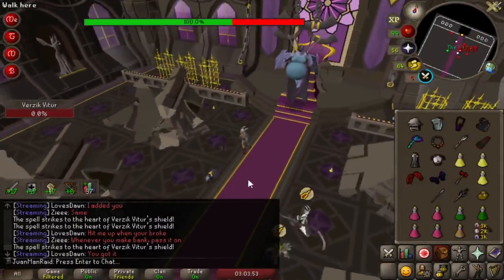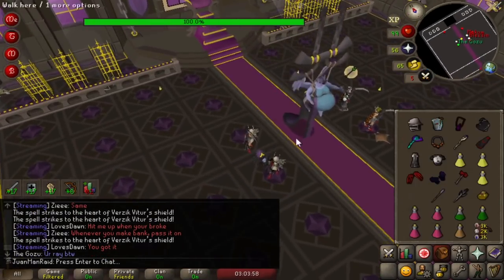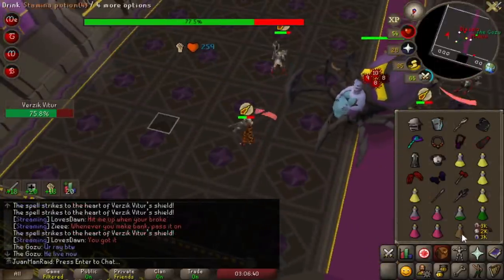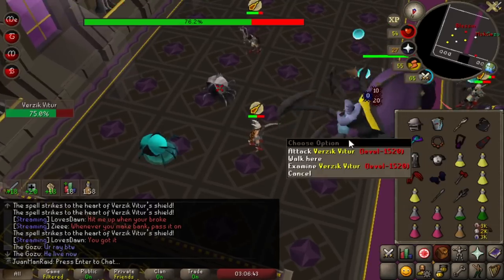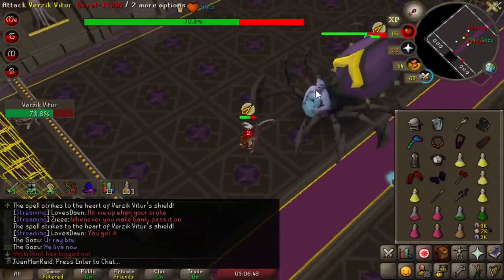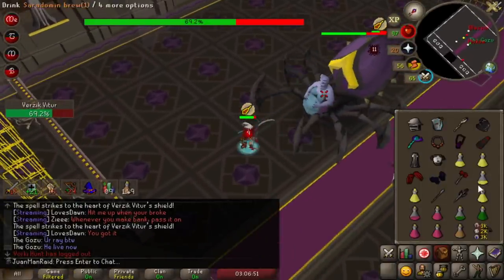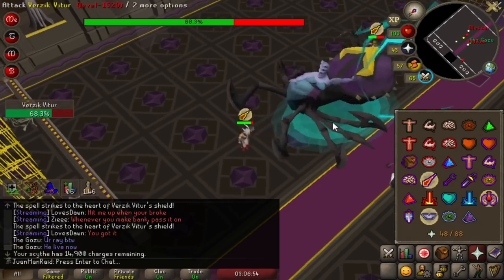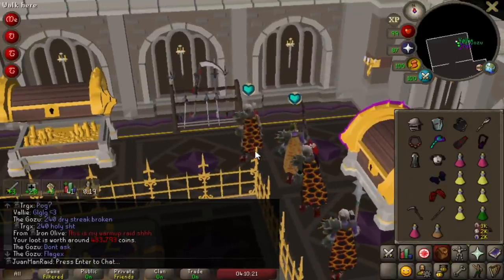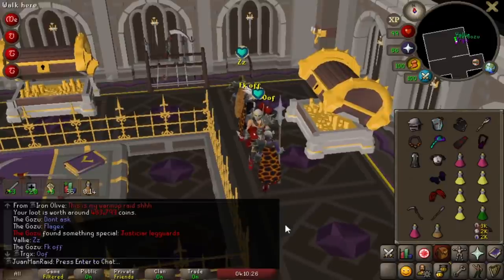We didn't even finish a pillar — that was actually insane. Cake W normie. That was absolutely ballsy. Never do that again. Please do not try this in your TLB runs because that was basically a YOLO. Leg guards, man — keep that. Keep that.